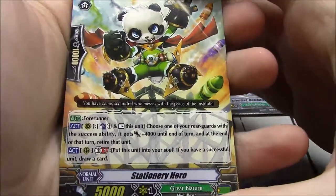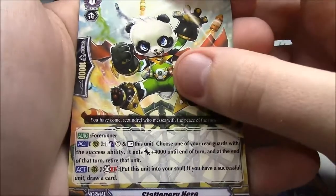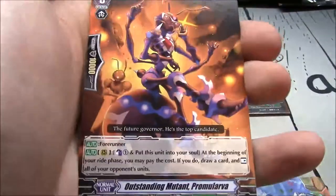Stationary Hero — Great Nature starter, forerunner. Counterblast 1 and rest a unit. Choose a rearguard with a success ability, it gets plus 4k, at the end of turn retire that unit. GB1 — for this unit going to your soul, if you have a successful unit, draw a card.